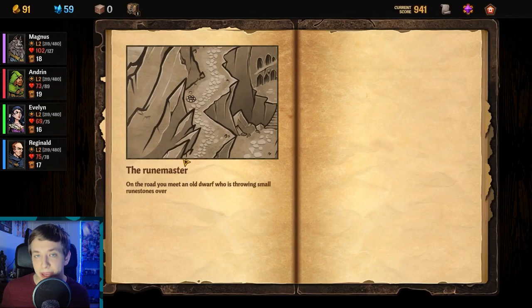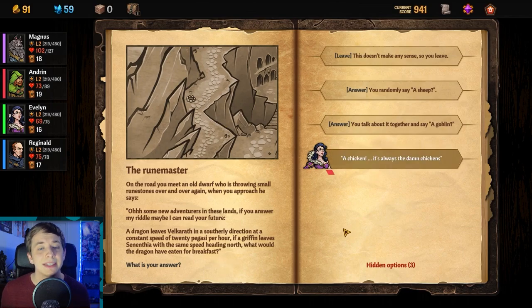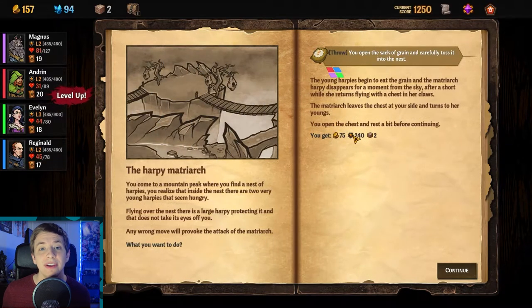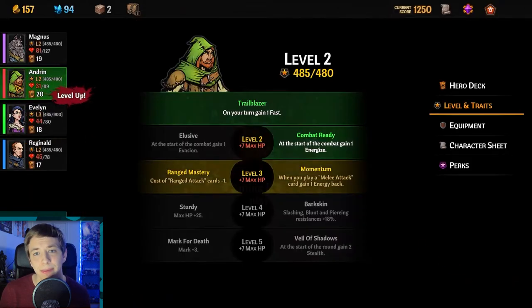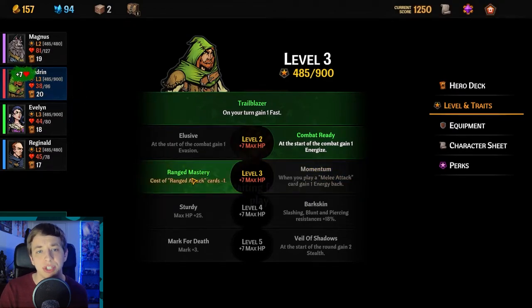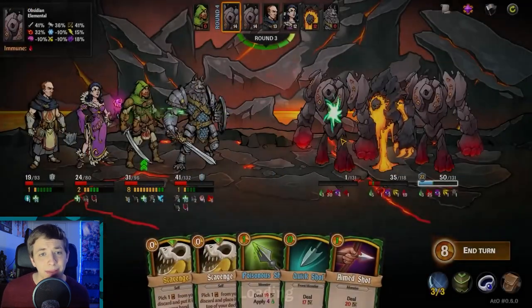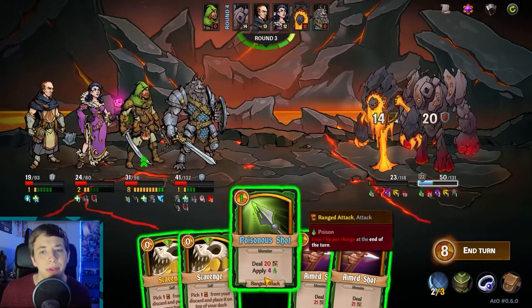You keep going through the map and occasionally find random encounters that are all super unique, with different options each player can vote on, each with different outcomes. Sometimes if you have a specific character or item, you can choose secret situational options that give you a unique outcome. While slaying monsters and getting random events, you can actually level up your characters, which makes them insanely powerful. As the Hunter, I had a level up where all of my ranged attacks were one cheaper to play. You'll also find increasingly rare items — I had a legendary item that allowed me to draw another card every time I played a ranged attack, so I had this insane cycling build going on.